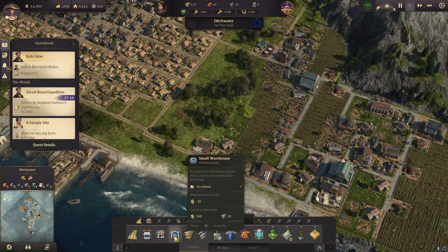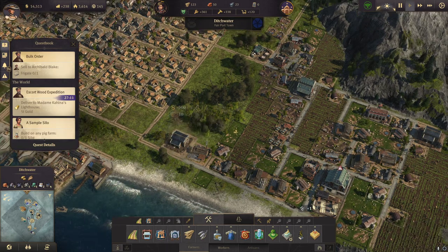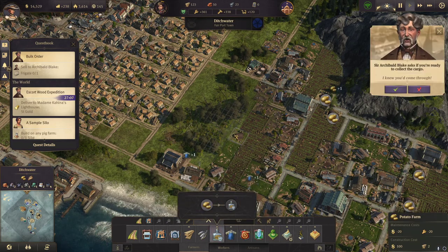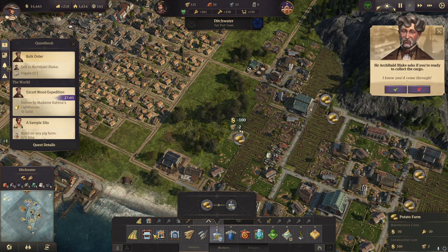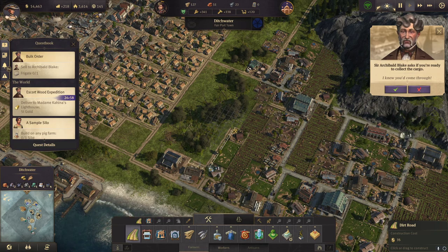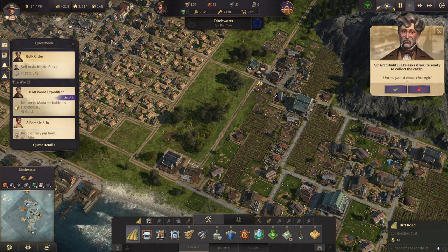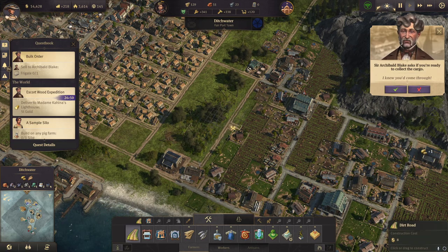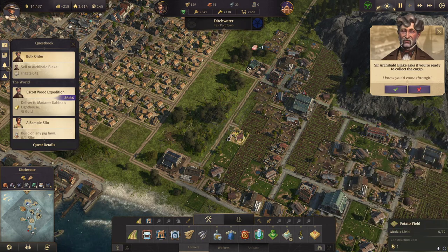So let's have a new warehouse in here. A new potato farm over there, with a street connecting it. Should be able to have fields on both sides of the street.